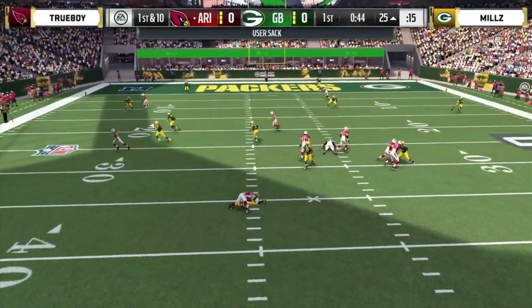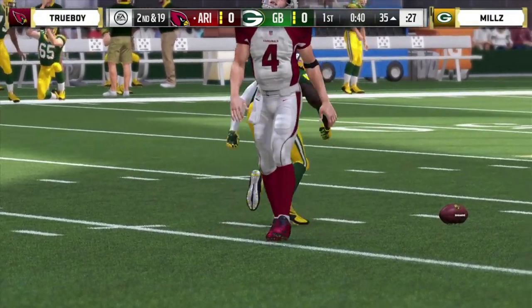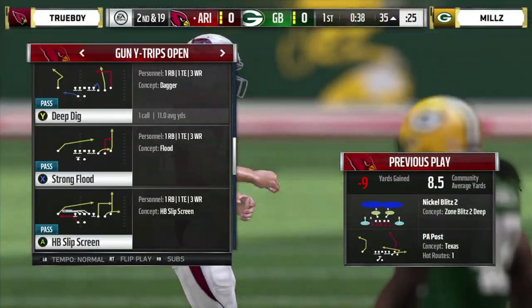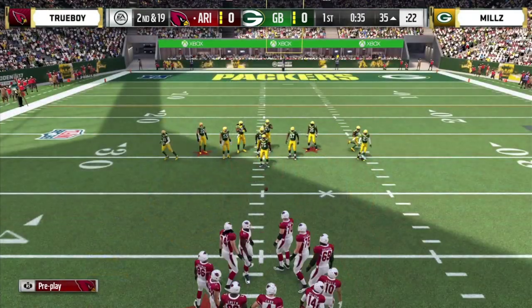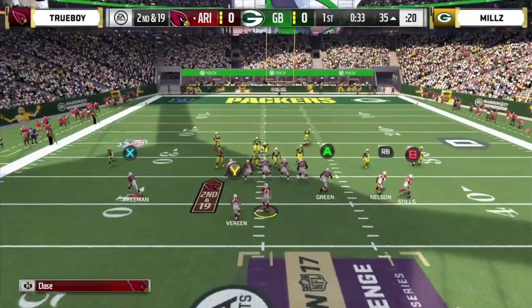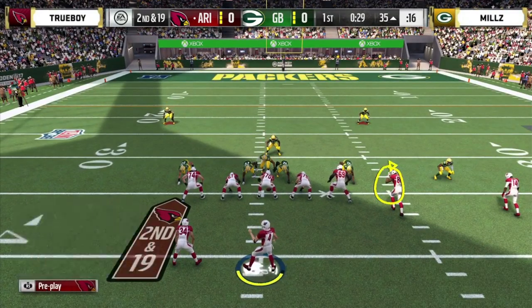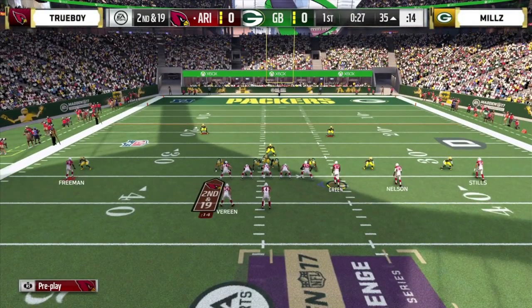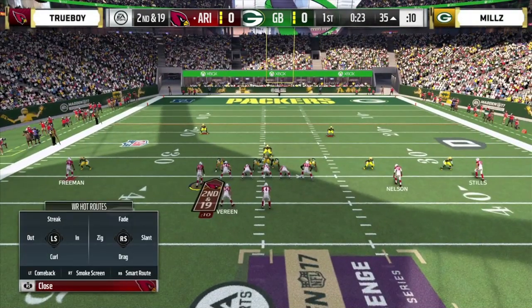That nice diving sack there — thought he could get away, but McCain gets there in a hurry. Quick pressure off that right edge. Trueboy really needs to figure out how to pick up that pressure. His tight end is not on the line of scrimmage, so if he tries to block, he motions inside — that's causing issues right now in his pass protection.